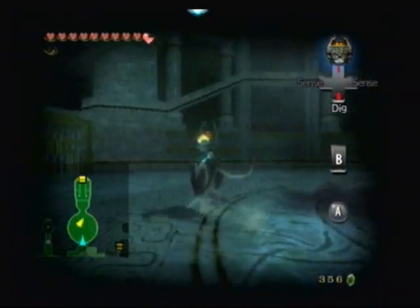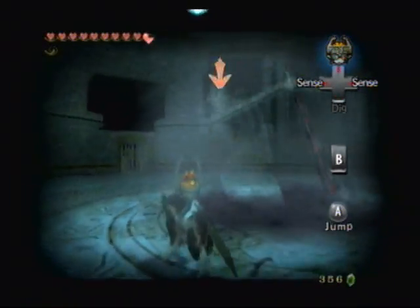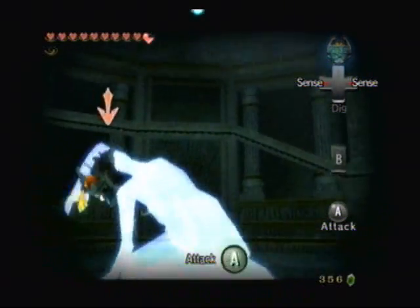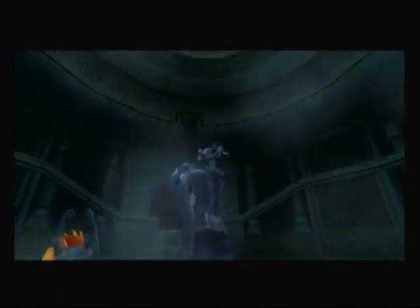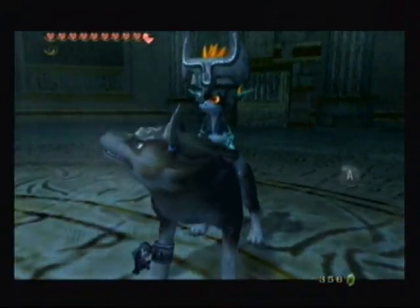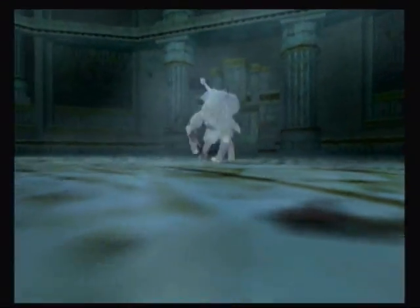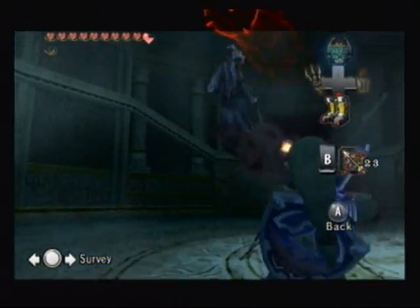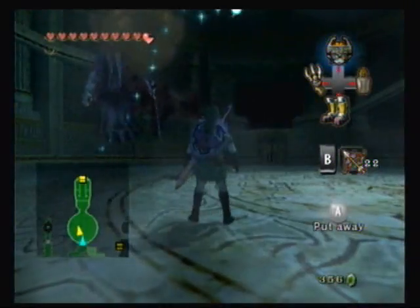So here we go. First, let's transform into a wolf and turn on your senses to see what he looks like. I forget what his name is, but he's like the boss. As soon as he goes all blue and stuff, attack him like crazy. And he appears — you can see he's really scary. I think his name is like Dark Gaia or something, but that's the name for Sonic Unleashed or something. So what we want to do now is actually bomb arrow him.